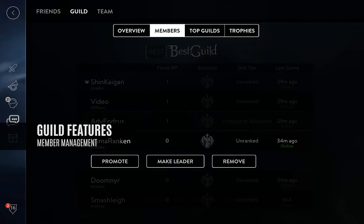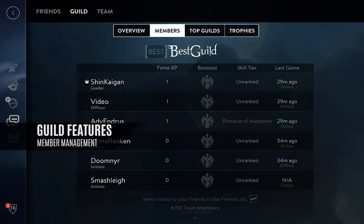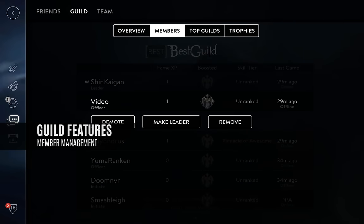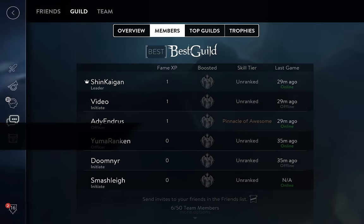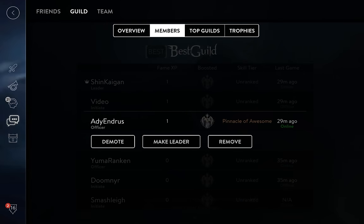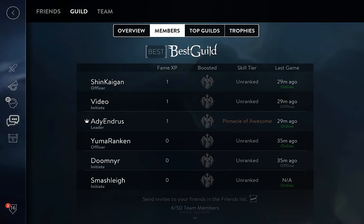Better guild administration tools: appoint guild officers who can invite and kick members, and transfer guild leader status. The most requested guild improvements finally arrive in Update 2.0. In many ways, guilds are at the heart center of Vainglory. We hope these changes honor the countless contributions of guilds to Vainglory and make the game that much more fun for everyone.